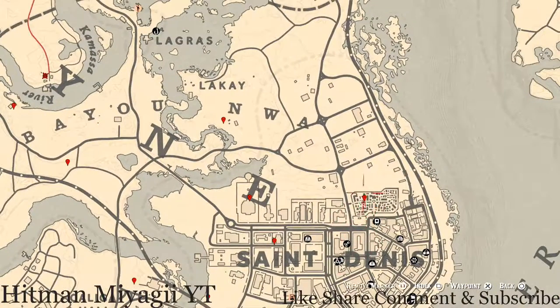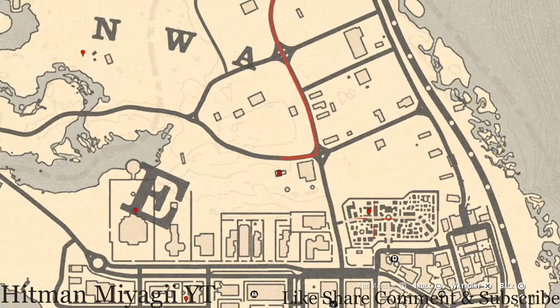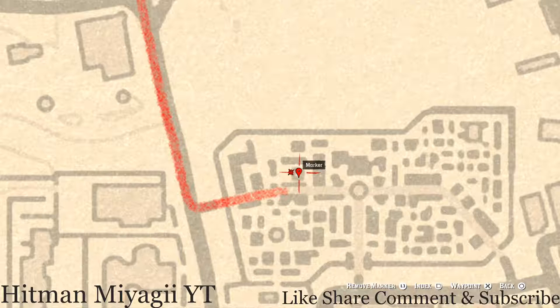There's a tarot card inside this little shop — it's a King of Swords, on a shelf behind the counter. Go and grab that. Then let's go into the cemetery right here — at this location you'll get another antique alcohol bottle, which is an Absinthe bottle. It's in this mausoleum: enter through the front, go through the gate, there's a shelf towards the back — walk your character towards it and you should get a prompt to grab it.